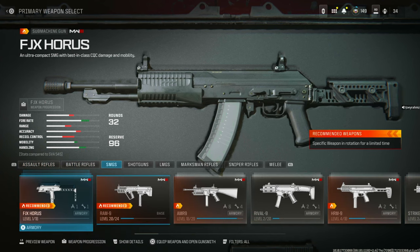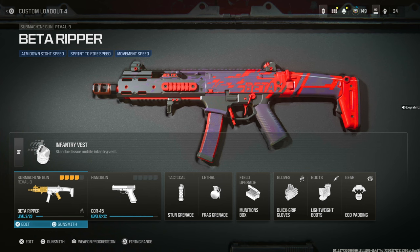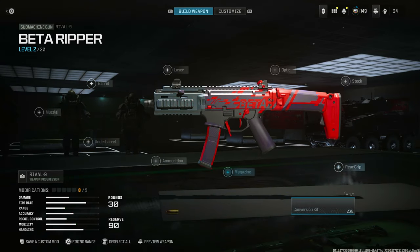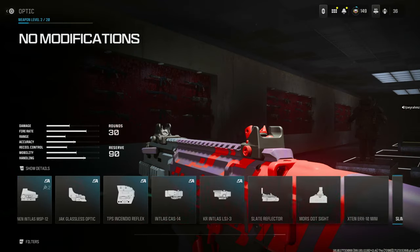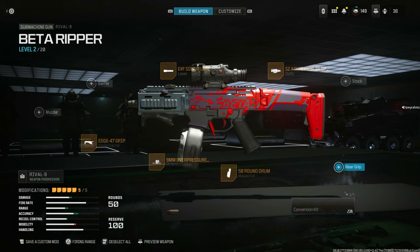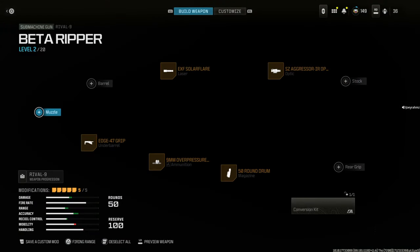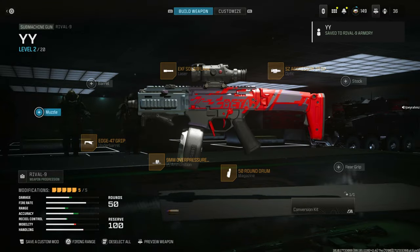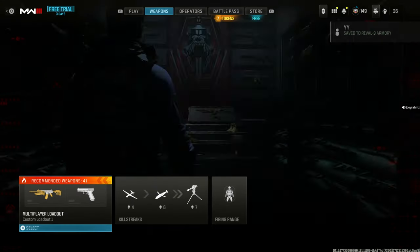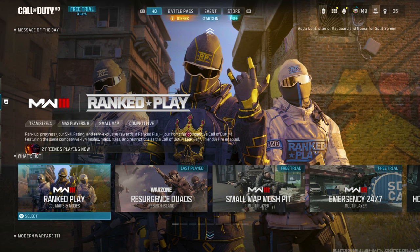The demo uses the Rival 9 SMG. Remove existing attachments, then put on all the max attachments you can find — fully maxed out. It doesn't matter what the modifications are, this is just to show it works. Then go to the Gunsmith, hit the bottom left corner, save as a custom mod with whatever name you want, then leave private match and go back to multiplayer.